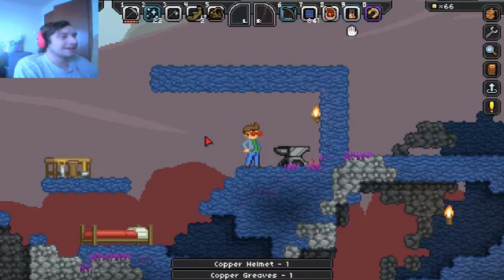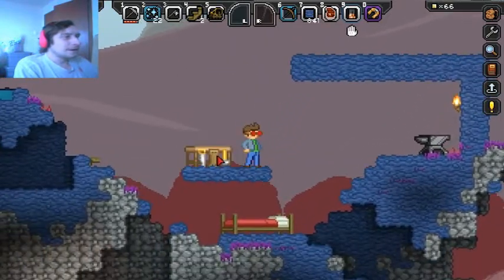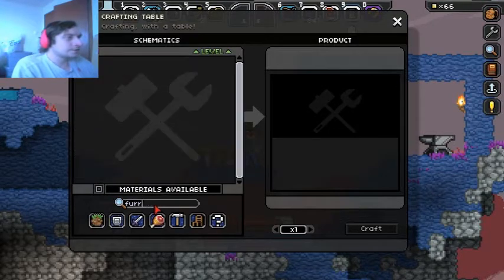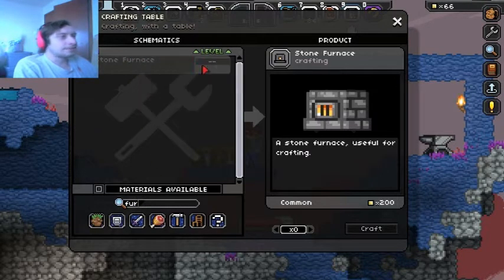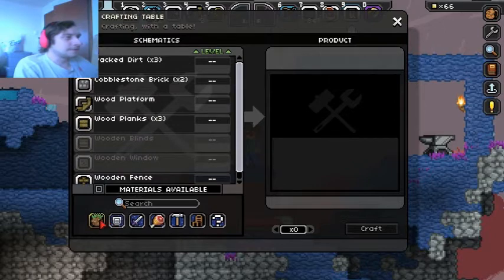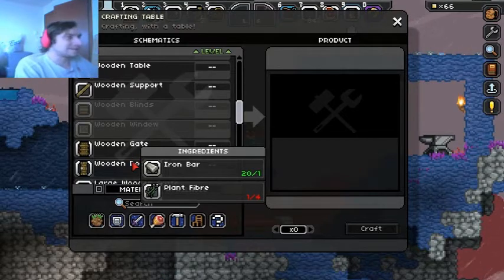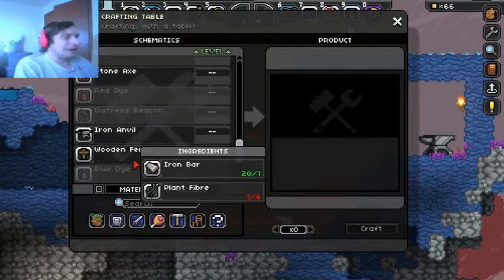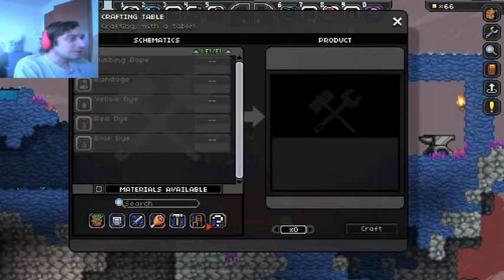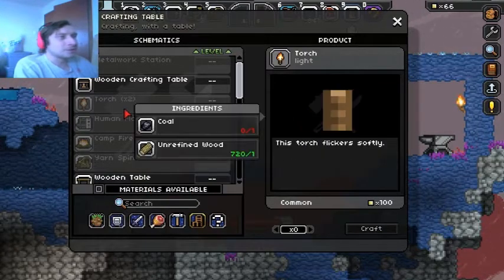I need a furnace — stone furnace requires a campfire first. It's raining again. Why is it always raining in these games? The rain puts your torches out in this one too, which is a little more realistic but still annoying. I have no torches and can't even make them because I have no coal.